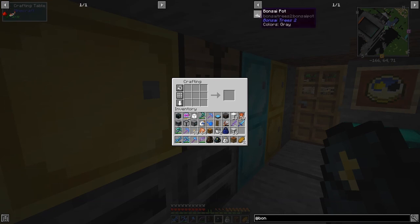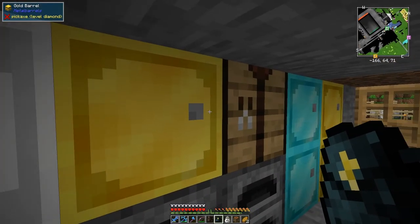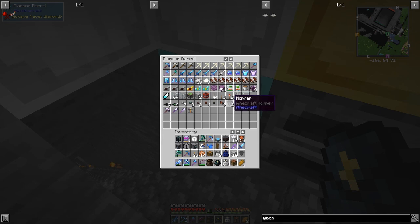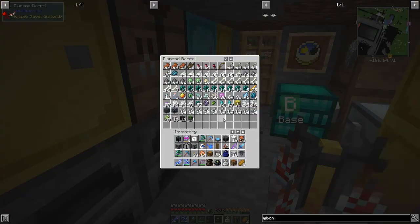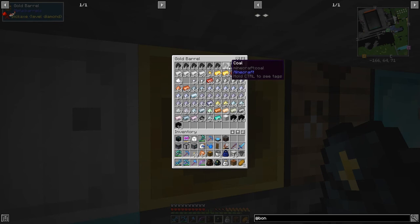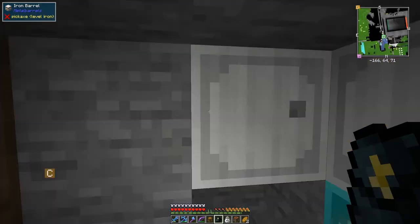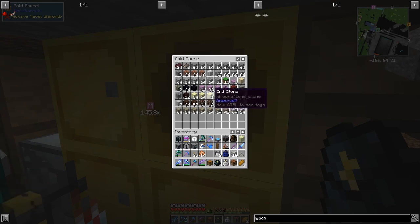The only items in the mod are a bonsai pot and a hopping bonsai pot. We'll use the hopping bonsai pot which requires a bonsai pot first - basically five clay and a hopper. I can put away the leather. What we're going to do is plant chorus fruit in it. You put the hopping bonsai pot on a chest, put a piece of end stone in it, and then add a chorus fruit.